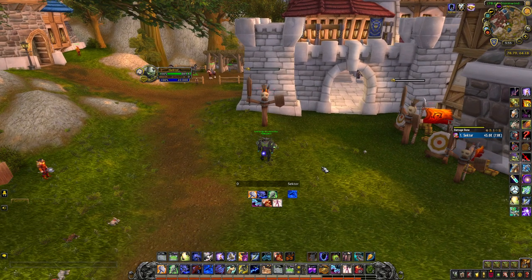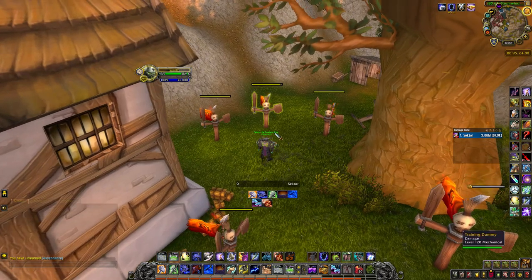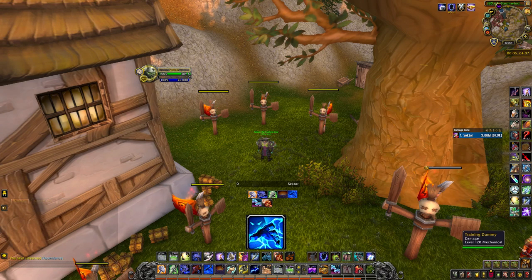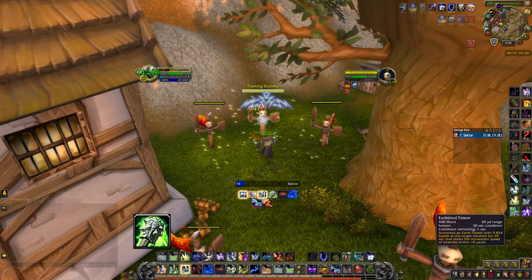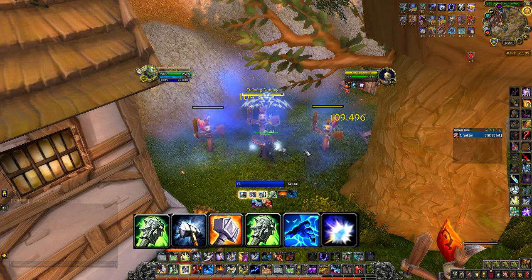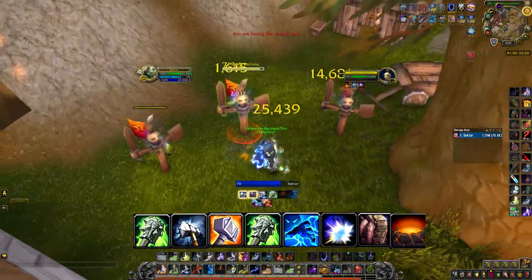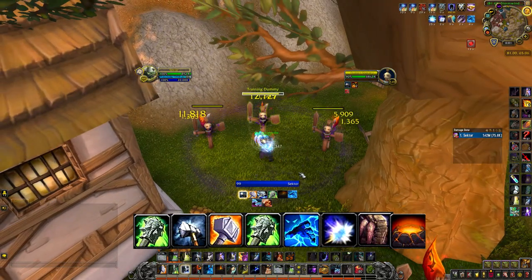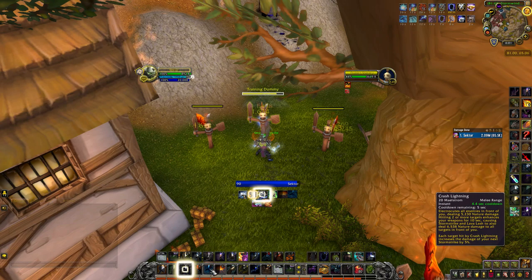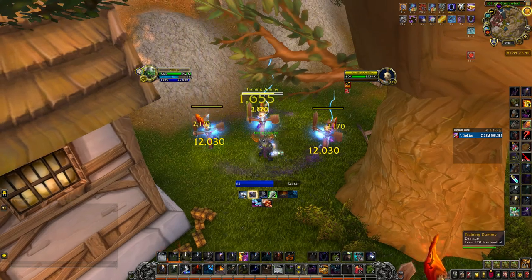For Mythic Plus and AoE rotation it's different from single target. Apply Crash Lightning every time you can. At the start: use one Rockbiter, enchant weapons with Frostbrand and Flametongue, then use another Rockbiter, then Crash Lightning. After that, use Blood of the Enemy, then your trinket, then Sundering. Then every time you can, refresh Crash Lightning and pump Stormstrike and Lava Lash. Unlike raid, you don't need to manage Maelstrom as strictly since there's no Fury of Air to drop.